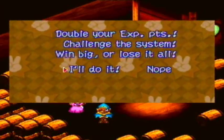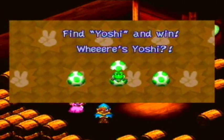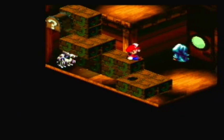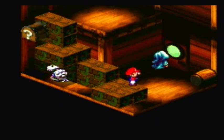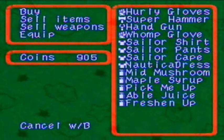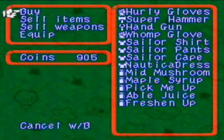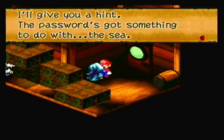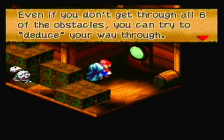That battle was annoying as balls. I got a pick-me-up from it at least. I also used the Lucky Jewel, so let's see if I can double that 27 XP — or just lose it all, completely waste of time. I got it. I'm getting pretty lucky with the Lucky stuff. That was just a freaking coin block — that wasn't even worth it. Looks like you just sell the same stuff as the other guy. The passage has got something to do with the sea. Even if you don't get through all six of the obstacles, you can still try to deduce your way through.